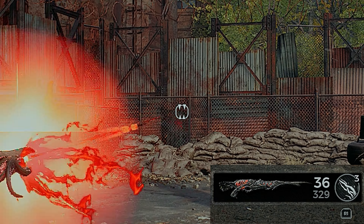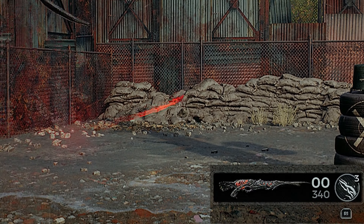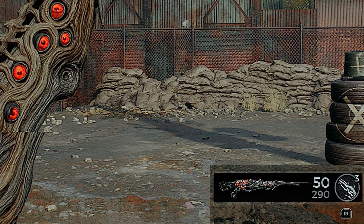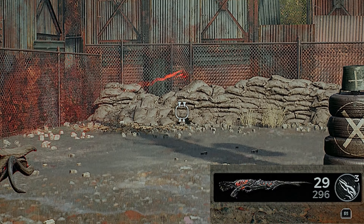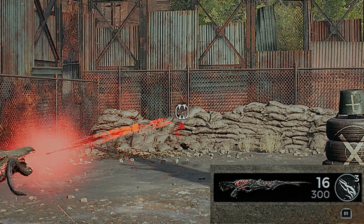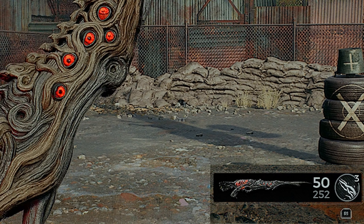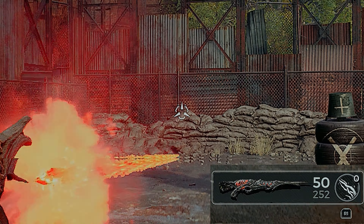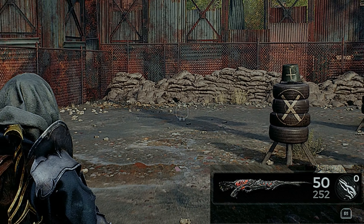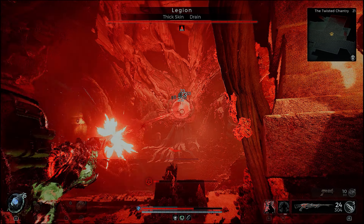When you look at the reticle and start shooting, around 18 bullets is when the teeth in the reticle start to clamp down. When the teeth start to clamp down, that is when it's going to start applying that bleed. Without the teeth being fully clamped down, the bleed isn't going to truly start coming from the gun. Around 18 bullets is what you need to get those teeth all the way clamped down.